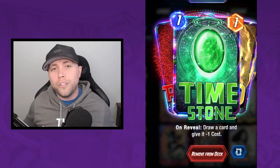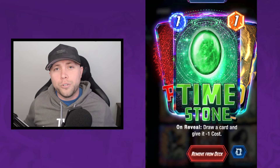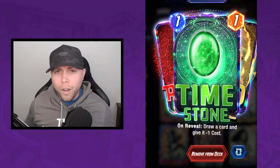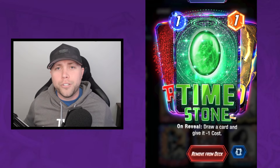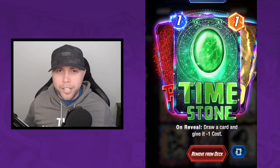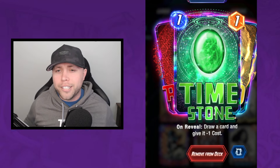The Timestone will no longer give you that beloved plus-one energy the following turn. Instead you're still going to draw a card and that card is going to cost one less. It's quite a big hit because Thanos is always trying to ramp out early and cheat out those five or six drops — so it's definitely significant, but it doesn't matter. Thanos always finds a way to land on top.